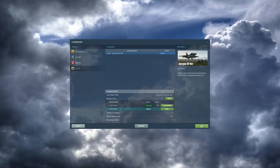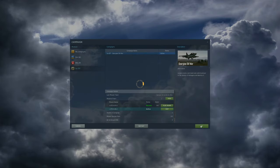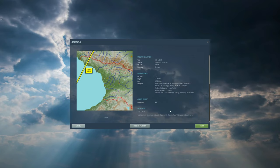Hi, welcome to MaxGamers. Today we will be continuing our walkthrough series for the Georgian Oil War Campaign and the SU-25T Frogfoot on DCS World Steam Edition. Enjoy.